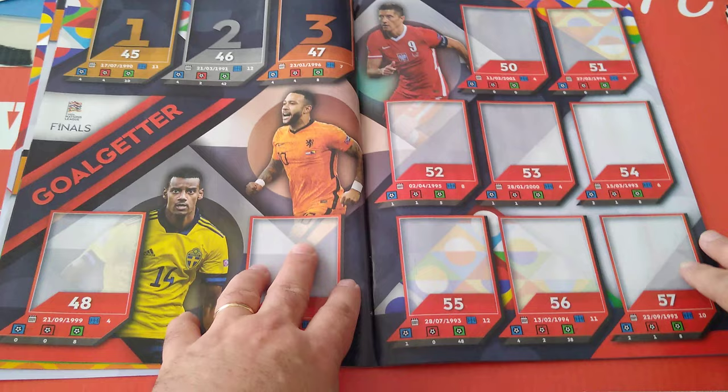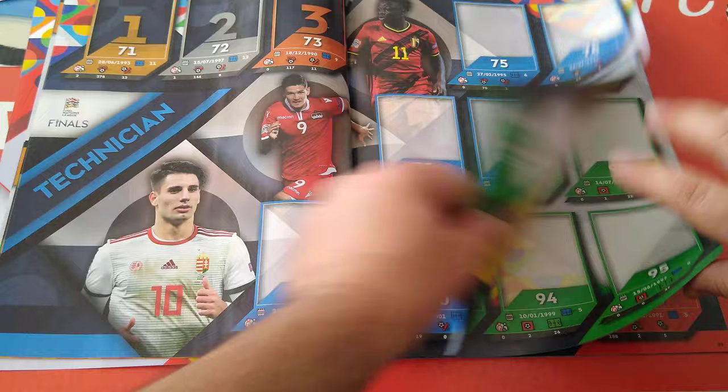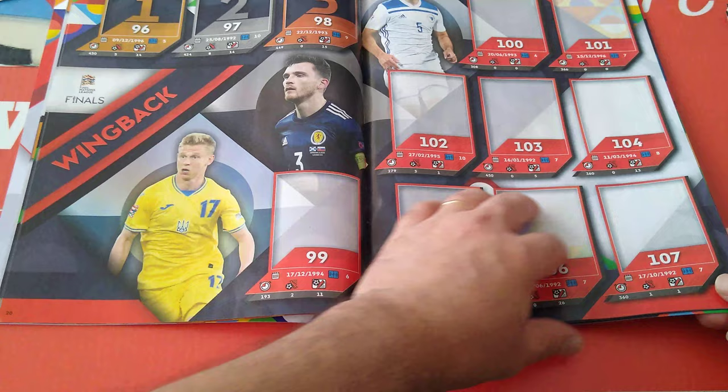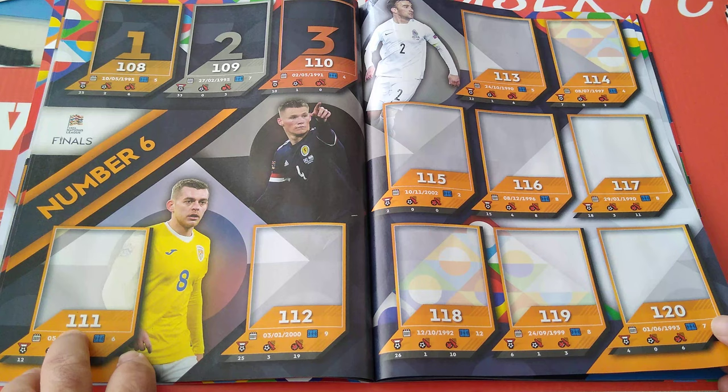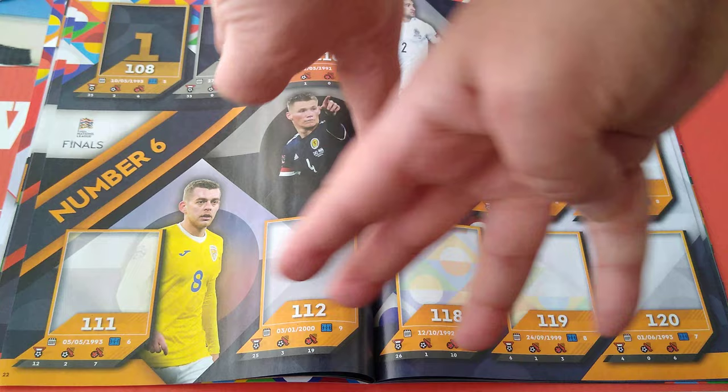Here are the keepers section. Then goalgetters - same format with the top three players, it's going to be the shinies and the rest of them. Here's technicians, dribblers, with the statistics. And wing backs - all the stats for the players. Number six - and these are the number six players that play in the number six position, not necessarily wearing number six. So it's the player that sits in front of the back four - the number six, the pivot, the holding midfielder.